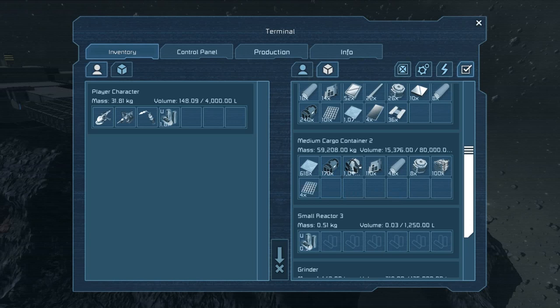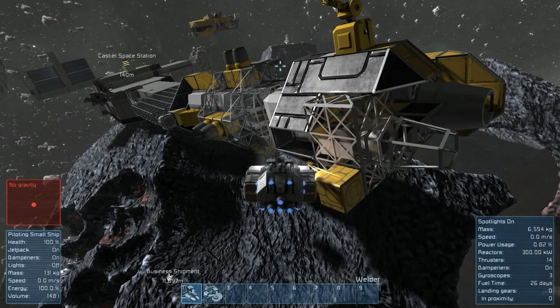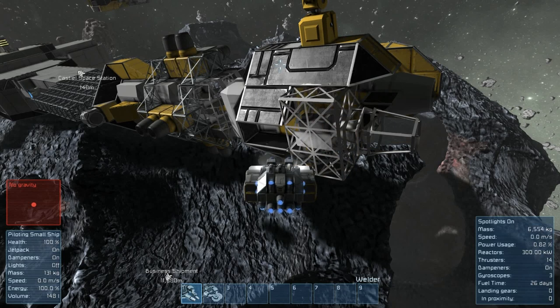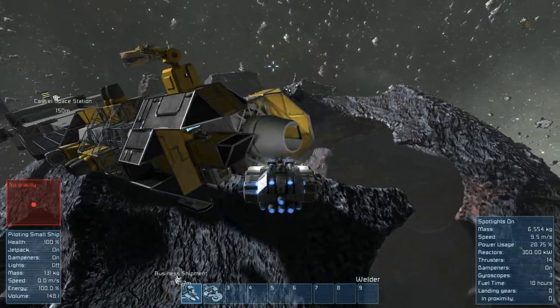Let's check the inventory. I'm not sure which medium cargo container the grinder is putting stuff into — it's putting stuff into this one. So far this is what I've gotten for grinding out the ship. That's quite a lot of materials. The volume is already at 15,000 and it only goes to 80,000, so that's a problem with my cargo containers. I guess I could put another cargo container behind it. I think on my module ship I have two total — it'll probably be enough. I would just move stuff out of this cargo container and put it in the other one anyway.